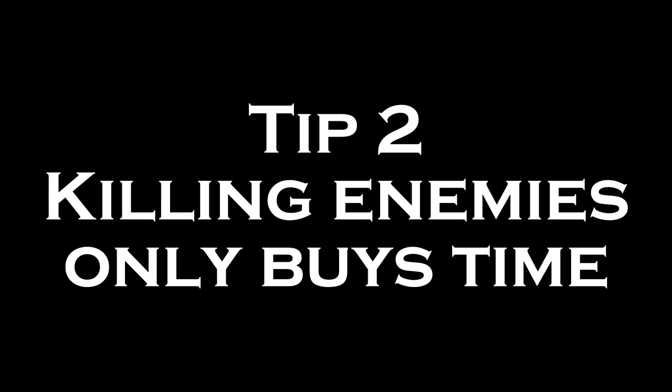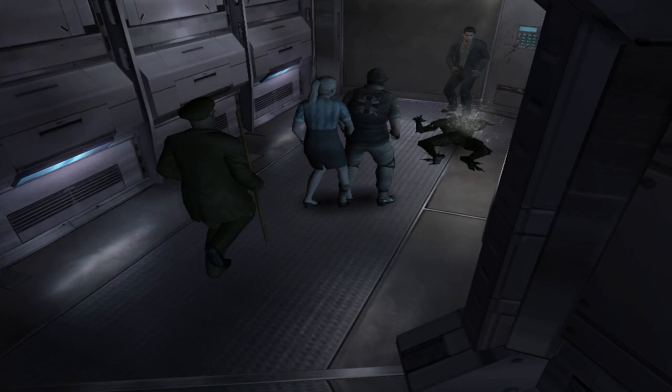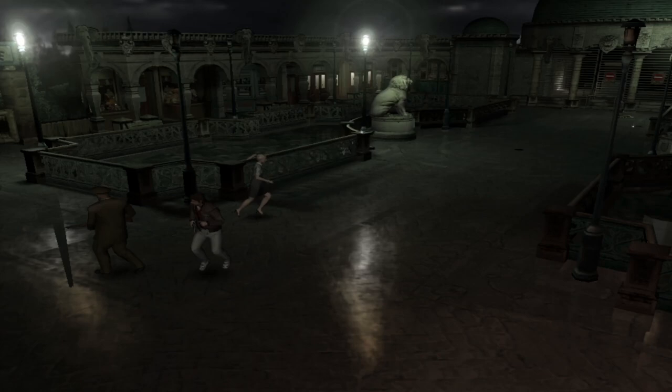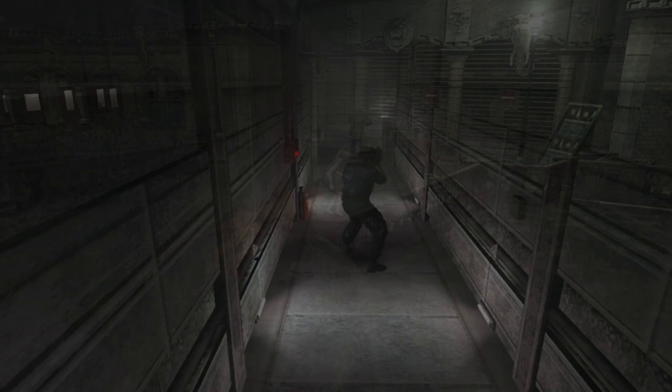Unlike other Resident Evil games where you can generally kill everything if you're careful, Outbreak features respawning enemies to keep you constantly in danger. There are some exceptions, like the lions in the zoo level, that don't respawn and are always worth killing due to how dangerous they are. But generally, prioritize running away by default in this game. The only exception is if you get in a dicey situation. Avoiding getting hit is always the priority, as well as helping teammates. So if you've got to blast something to save your skin or someone else's, don't hesitate — shoot them in the head.